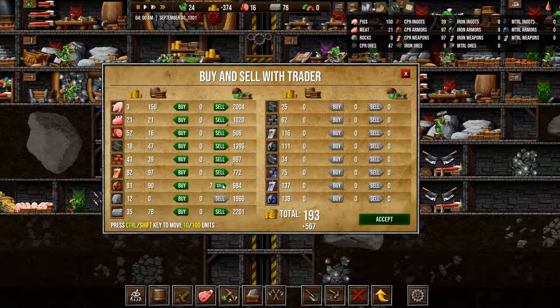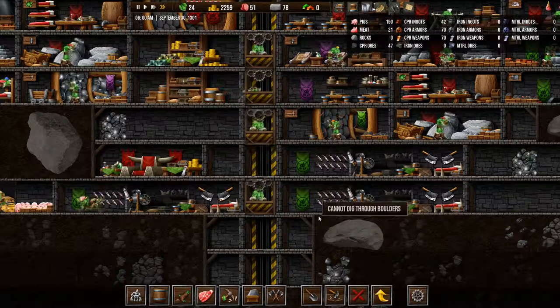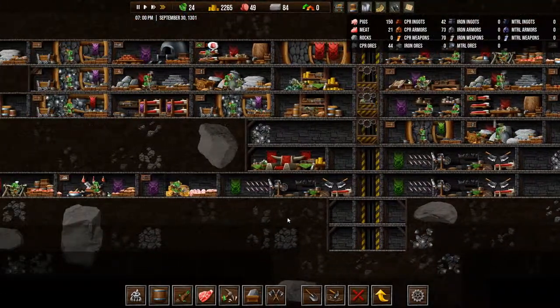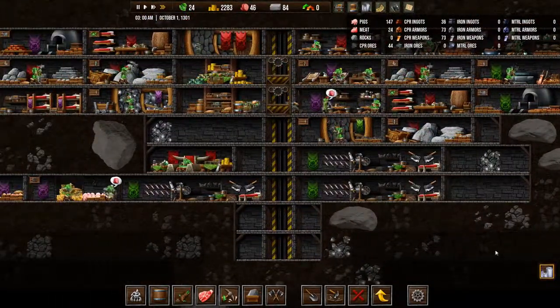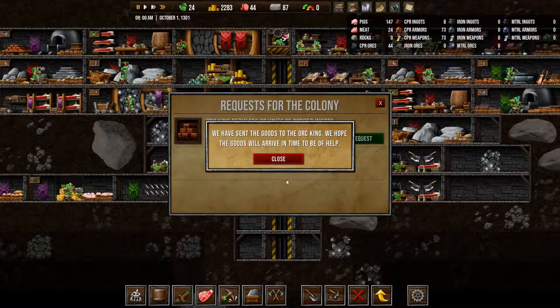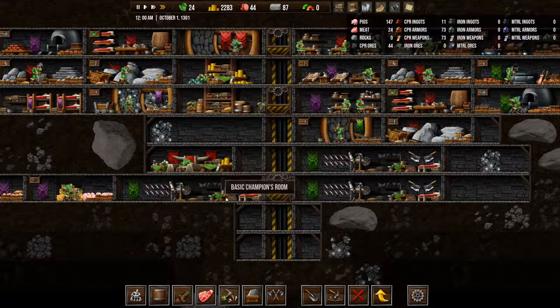Let's sell some of this stuff — let's go down to 70. There we go. And let's buy some food — let's go up to 50. So we have a bit of room. Again, the raid sucked. More copper ingots — we'll accept and fulfill it. But that is going to be it for this time, guys.